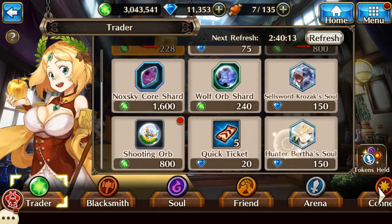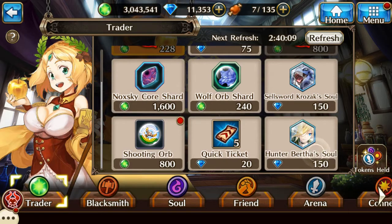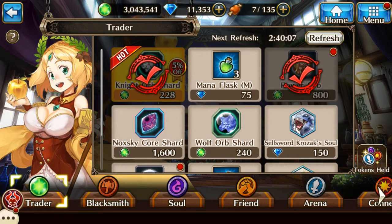The last thing I wanted to go over is to check the trade vendor often. There are generally really good orbs there that you can get, and the Traveler's Merchant usually has some great purple orbs that you can purchase for mana.